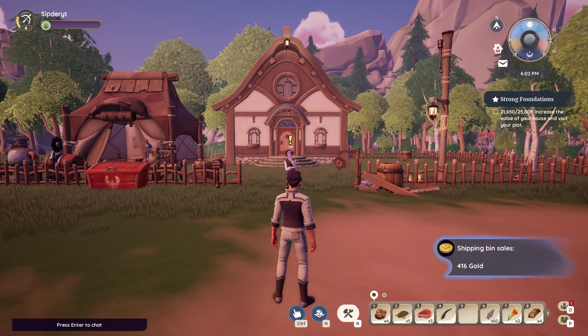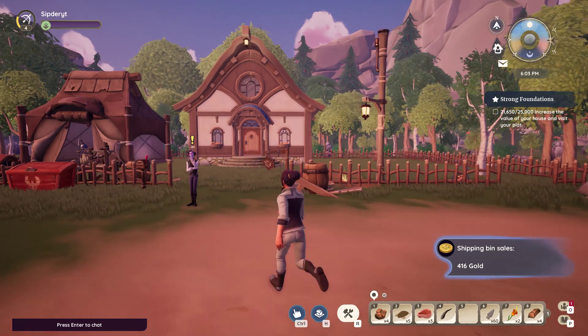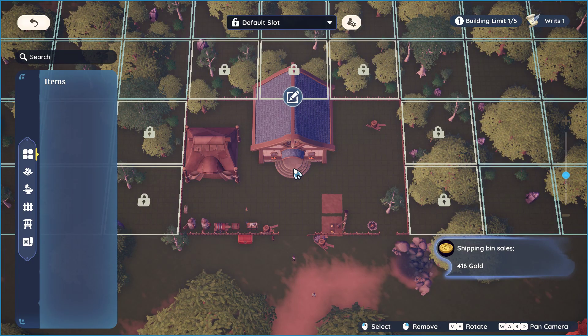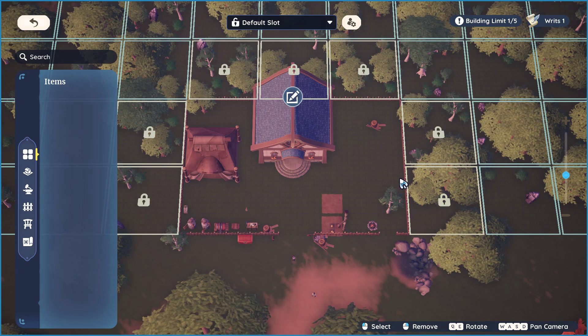Hello guys! To use your Reach, all you have to do is go to the house, then press H, then select the area you want to unlock.